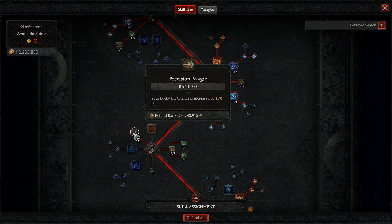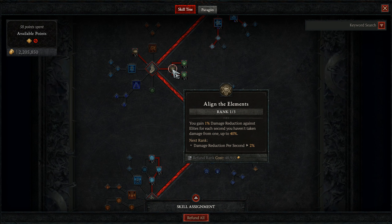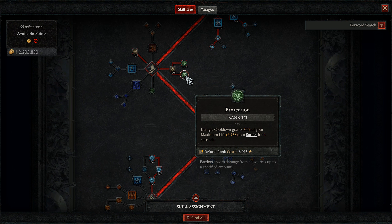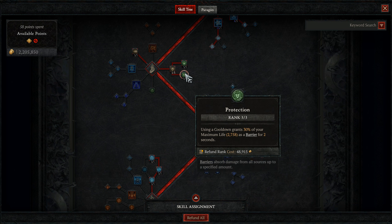Next, we're going to grab 3 points into Precision Magic to gain an additional 15% lucky hit chance. We then head down to Align the Elements and put 1 point here to help with a bit of our damage reduction versus Elites. Then we max out both Mana Shield and Protection, as getting defense is going to help us a lot with not dying. Mana Shield gives us 50% damage reduction when we spend mana, and Protection gives us 30% of our max HP as a barrier anytime we use a cooldown. Health scales with level, and we'll discuss where we can squeeze in health for our gear a little bit later.